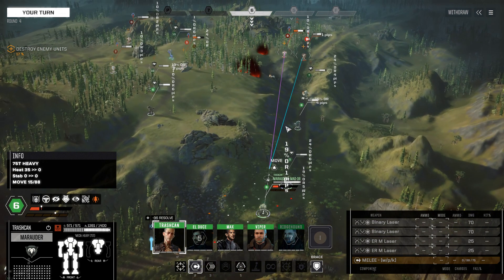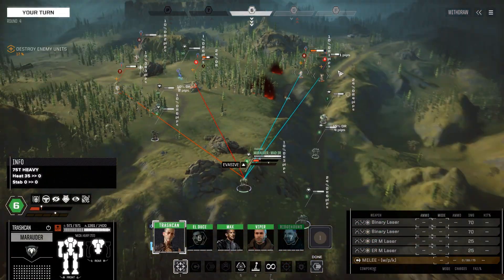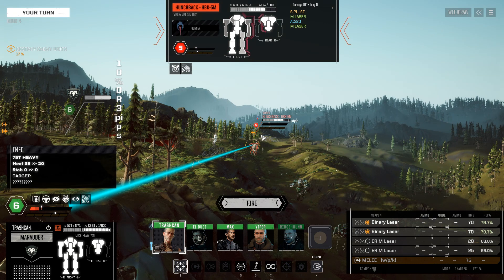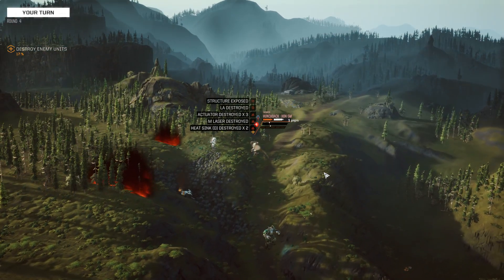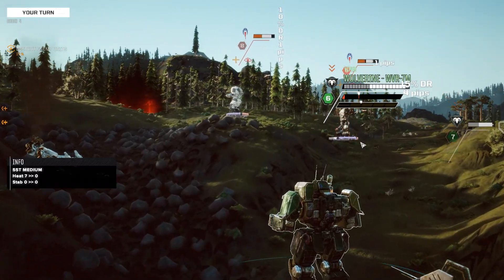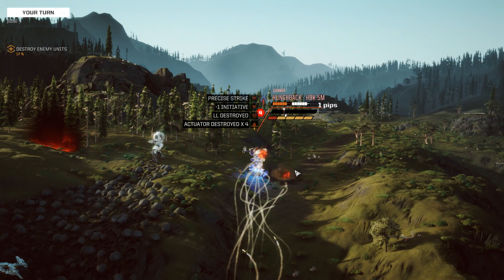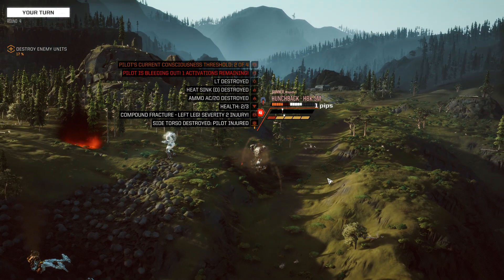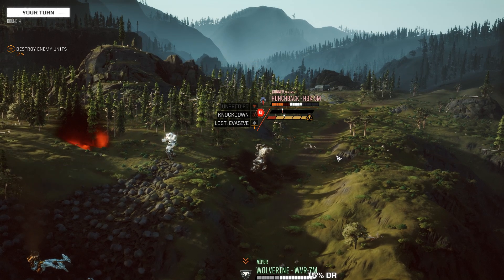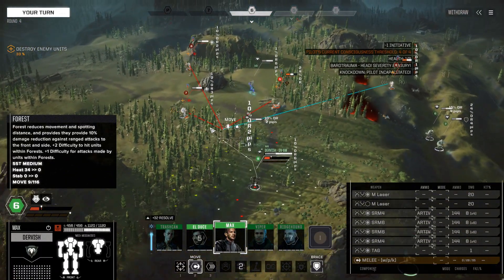Let's get the Marauder — 79% chances to hit with the elevation bonus, that is worthwhile. Turning off the ER mediums to avoid going over the red line. We'll sink a little bit with the binaries next time. One and two — that's an arm offline. Not terrible. We want even more damage on that Hunchback, so moving up with the Wolverine. We're inside mid-range for the LRMs now — we kind of need clan LRMs for consistent damage. Let's alpha strike and get this guy to level four. Pilot incapacitated. That's two down, four to go — making pretty quick progress.